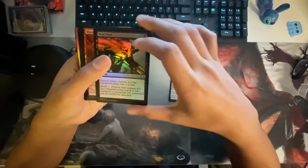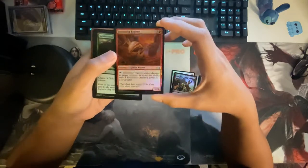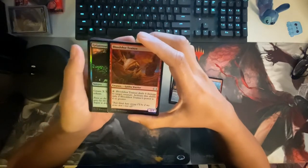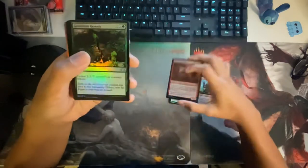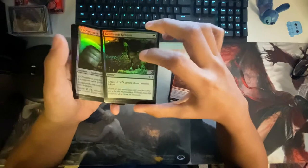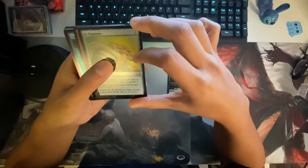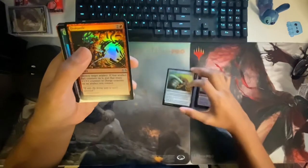Fatal Push — oh, that's a good card right there. What is this? Bloodshot Trainee: tap to deal four damage, but only if power is four or greater — interesting. It's an uncommon. Ooze counters, creature Ooze tokens — dope. Oh, Naginata — nice!